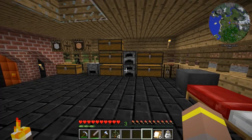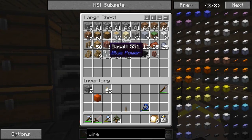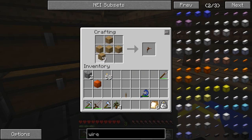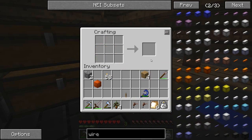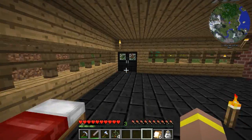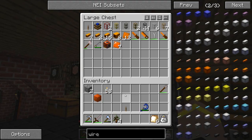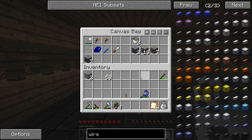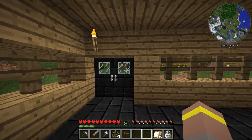Let's get a couple of tree taps so that we can get this rocking and rolling. I'm just going to keep these in my bag for when I need them. Hopefully later on we'll be able to make an electric tree tap, which will be loads more handy. And let's put you in there. So we've got our tree taps. Let's go get some rubber.